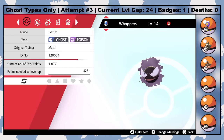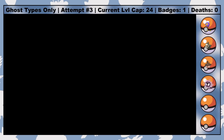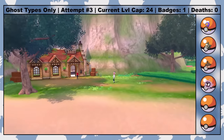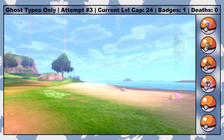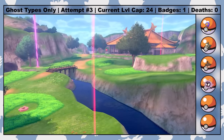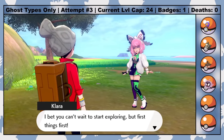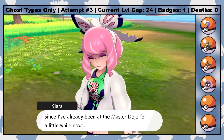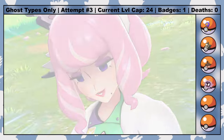With the first gym cleared and a few more levels on my Pokemon, I decide it's safe to head back to the Wild Area and catch a Gastly, who I name Whoppers. I also decide to make the trek to the Isle of Armor. Accessing the DLC is predominantly why I chose to play on Sword instead of Shield, since that's the game I purchased the DLC for.